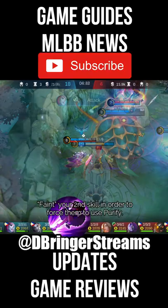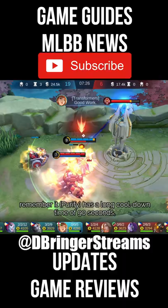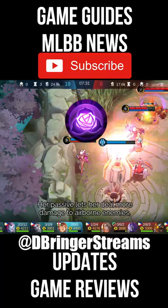Feint your second skill in order to force them to use Purify. Once Purify has been used, that's when you should complete your combos. Remember, it has a long cooldown time of 90 seconds. Use that window to play aggressively.